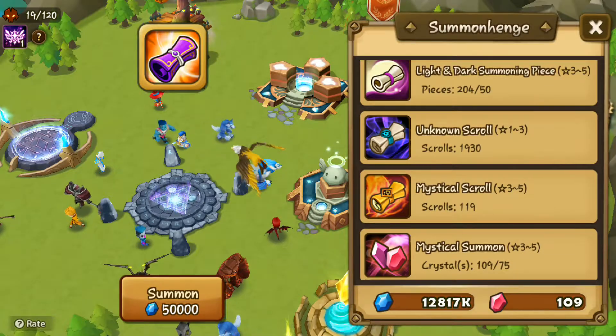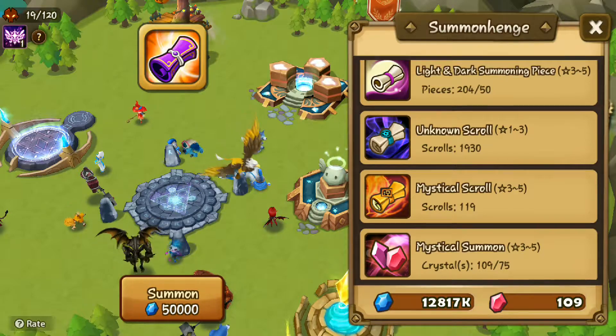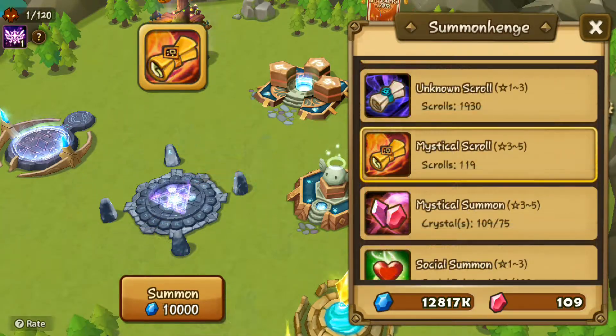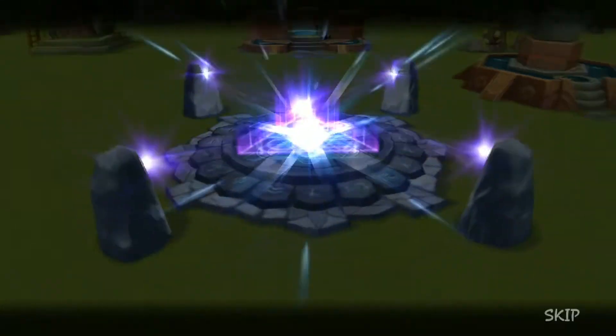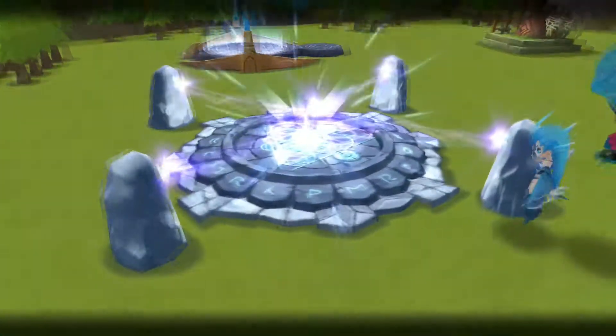We have 119 mystical scrolls. Let me start this and then we can have uninterrupted summons from the mystical scrolls. Be right back. Okay, here we go — 119 mystical scrolls. Space is 119 and we have a blessing. Let's hope we can pop the blessing and give him some good nat 5. Hopefully it's not a dupe, but we need to pop the blessing first.